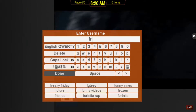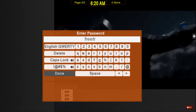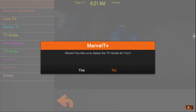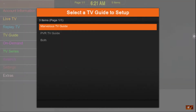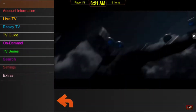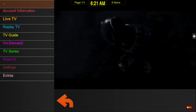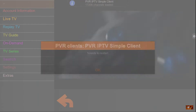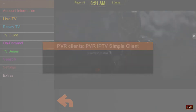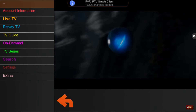The username is 'free trial' and the password is 'free trial.' Click on OK, then click Yes. I'm going to do both to show you how to set up both EPGs. Click OK again — it says 17,206 channels loaded. Click OK and OK again.